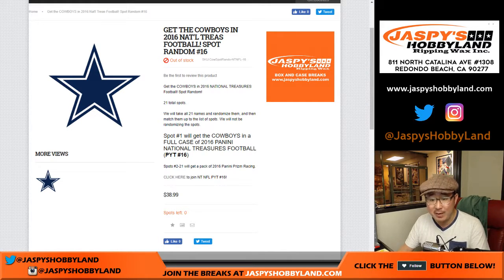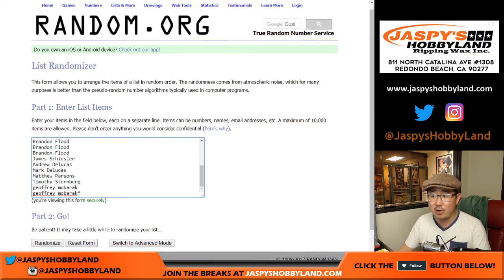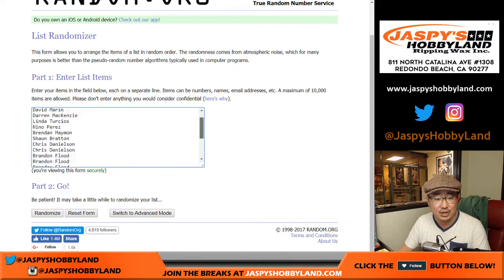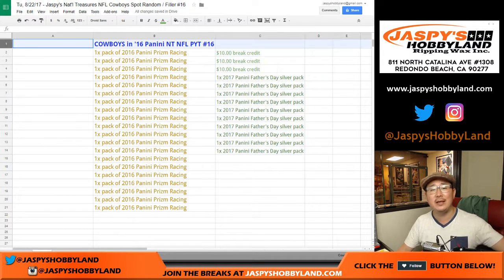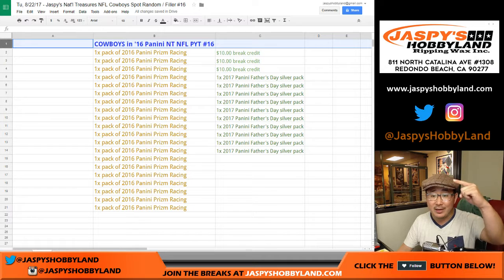All we needed to do was a spot randomizer for the Cowboys. Big thanks to everybody right here who got into the action, really appreciate it. And I added some extra prizes to this as well. So obviously the name on top, you're going to be very happy because you're going to get the Cowboys in the National Treasures pick your team 16 break, which is coming up in a separate video after this.